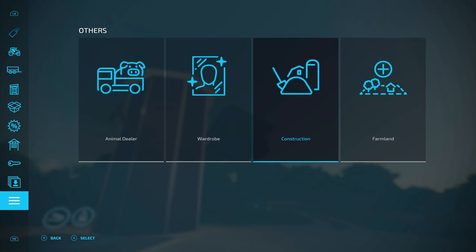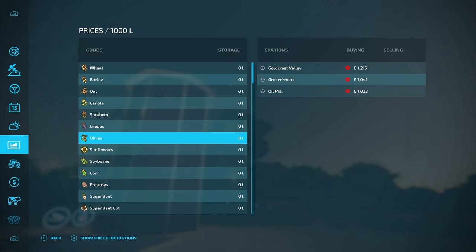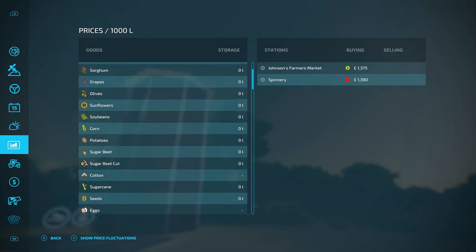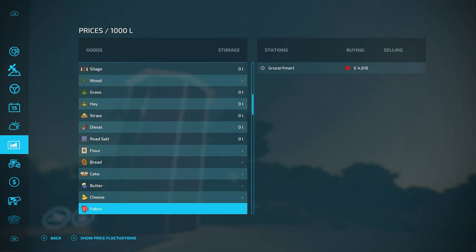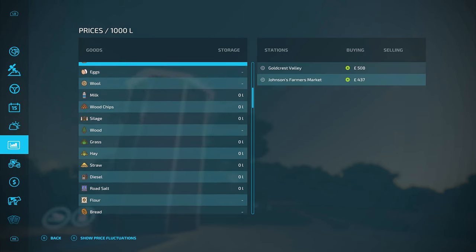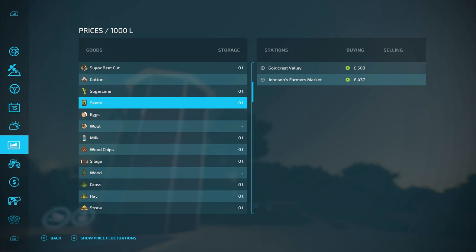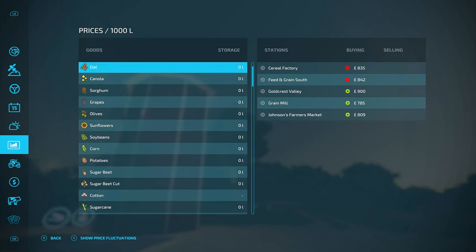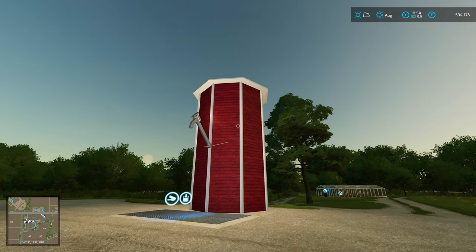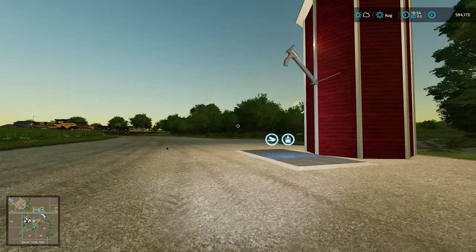Now we can go through and see — if you look down the list you'll see zeros by all the products there. We can literally hold pretty much everything in this thing. Look, we've got hay, straw, diesel, rose salt, grass, silage, milk — you can even put milk in this thing — wood chips, seeds, sugar cane. We can hold everything, which is why I wanted to go for it because it just makes it so much easier. So we've got that, silo in.